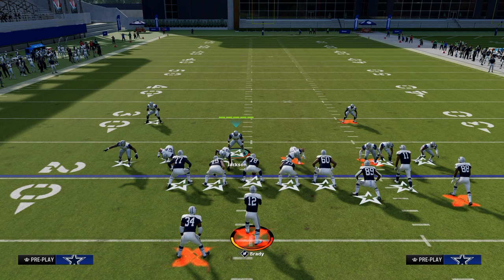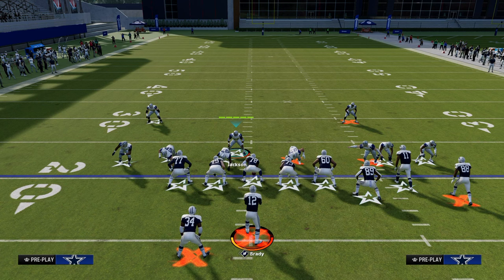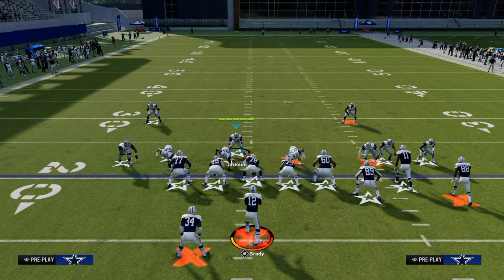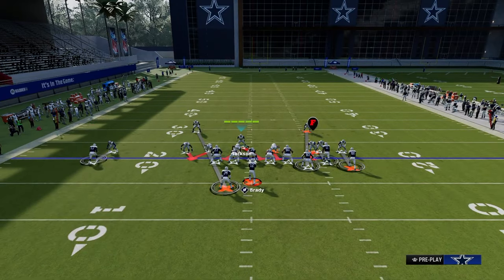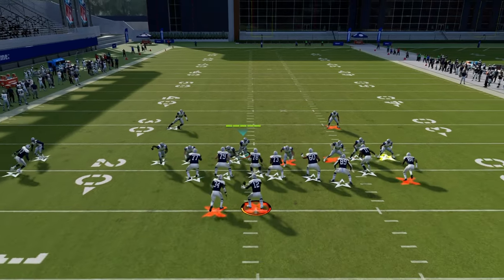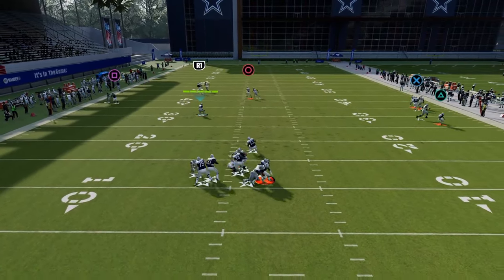In Madden, the weaker side of the offensive line — if you look at any meta blitz, whether it's 6-1, Dollar, 3-3, or 3-3 Cub — they're all exploiting the left side of the line of scrimmage. So I always like to shift to the left side to exploit that, and by standing right here, you'll see this four-man rush can come completely free.